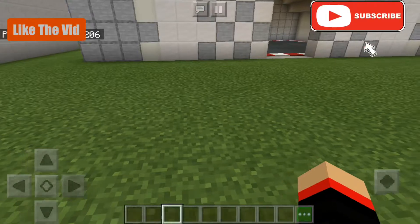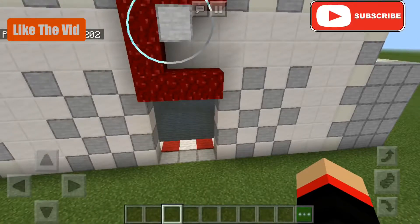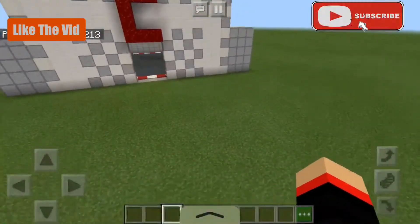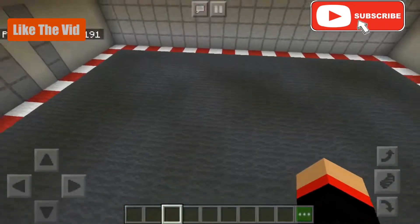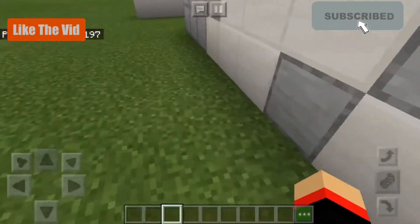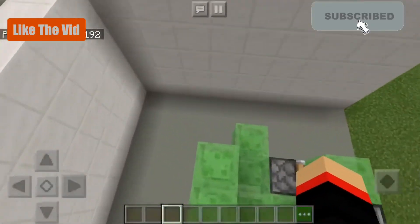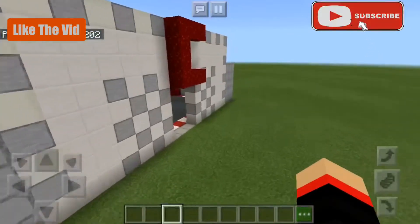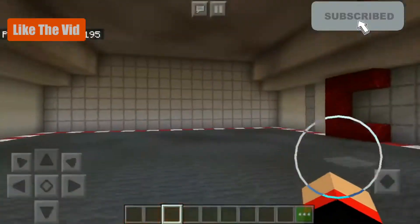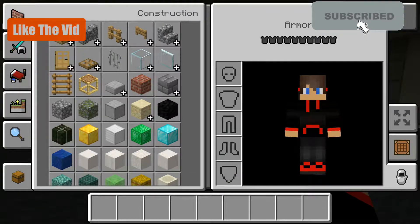Hey guys, welcome back to another video! I made the Chansey gaming laboratory — this is where I'll be doing my tutorials in the Chansey gaming lab, and right here is my private jet. Today I'm going to show you guys how you can make working quicksand with no mods or add-ons.